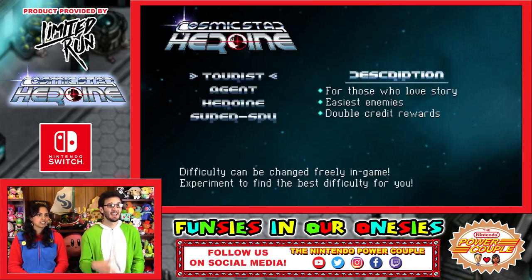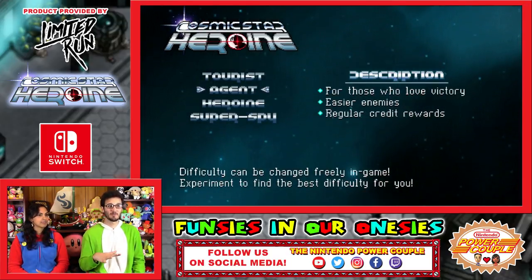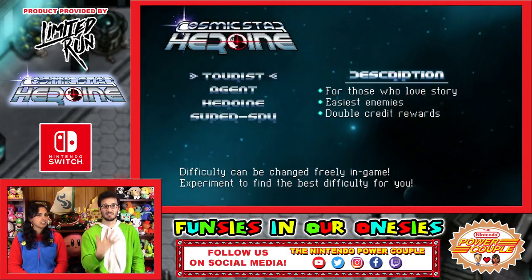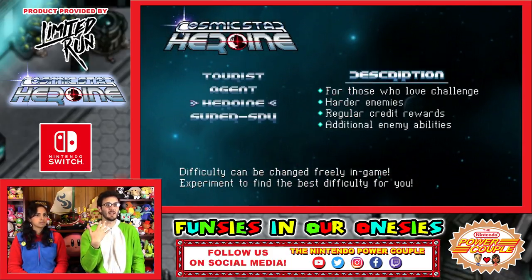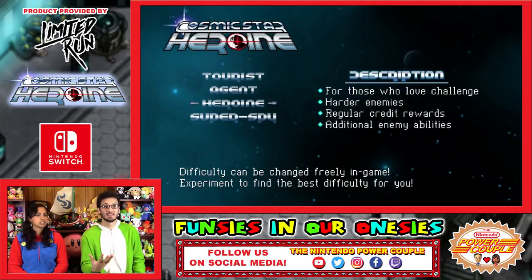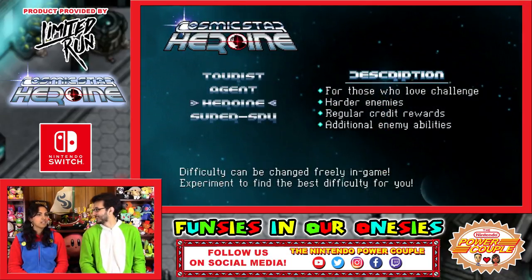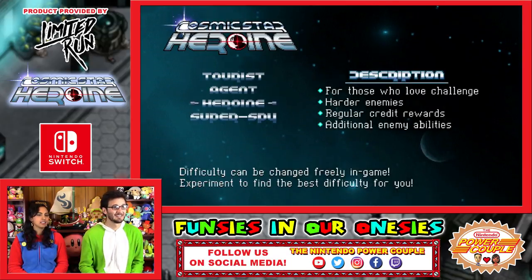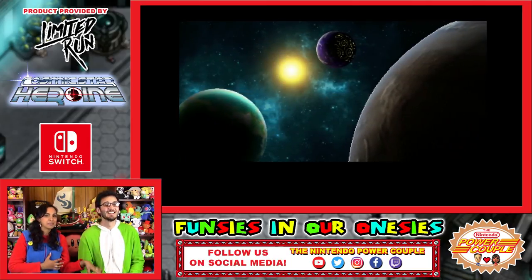So we are going to start a new game and there are four difficulty settings. I prefer Agent because it says easier enemies and you get double rewards. But the Heroine one has harder enemies and additional enemy abilities. Let's go for that one actually. I think I did Agent on the first playthrough.